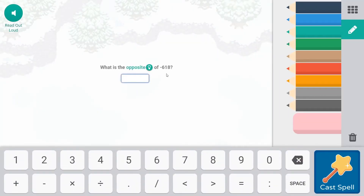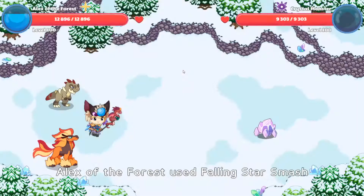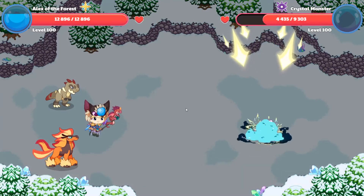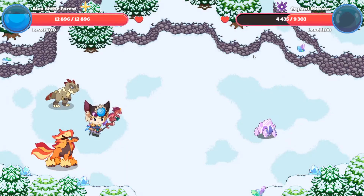What's the opposite of 680? The answer is 618 — the opposite version. Woohoo! We got it right! Falling Star Smashed. We took out half of the Crystal Monster's health, which is very good, guys.